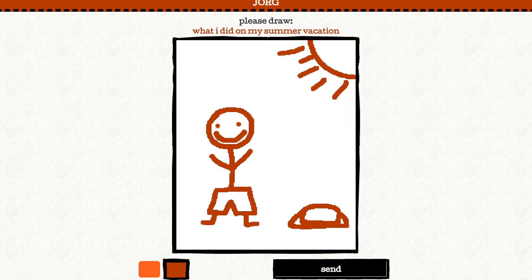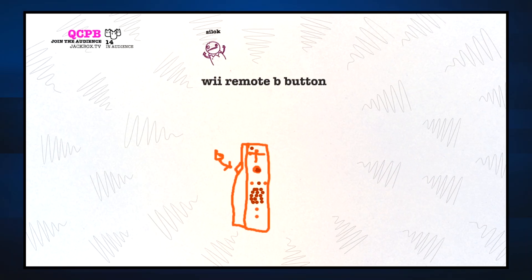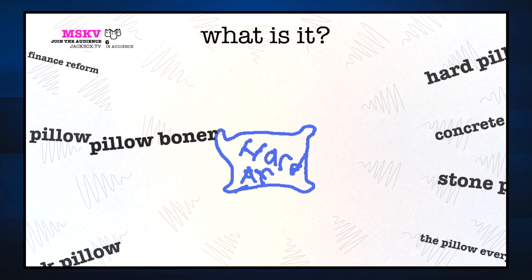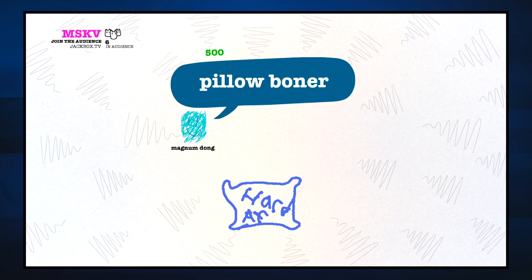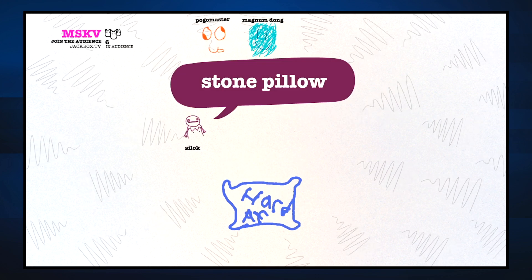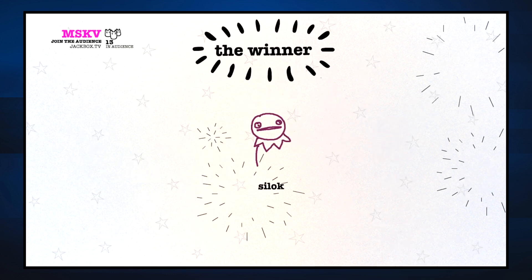Do all you can to make sure the drawing you're submitting is legible and obvious as to what it is. As for all the fake answers submitted by the players, you will receive points for every player who picks your answer over the others. It's tempting to submit a funny title to the many terrible drawings you'll see, but if you actually want to win, you need to craft convincing lies that sound like they genuinely could have been the original prompt. All the final scores are tallied up at the end, and the player with the most points is the winner.